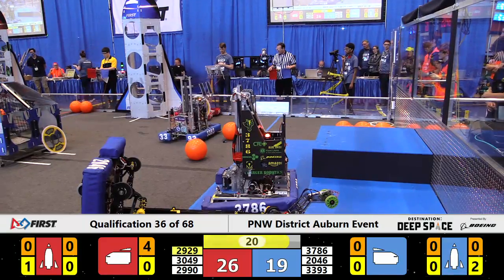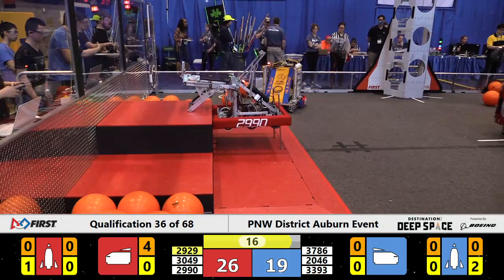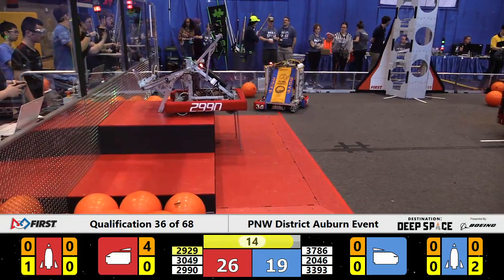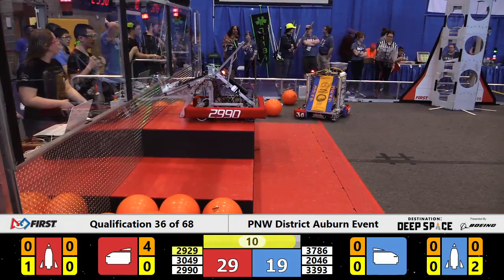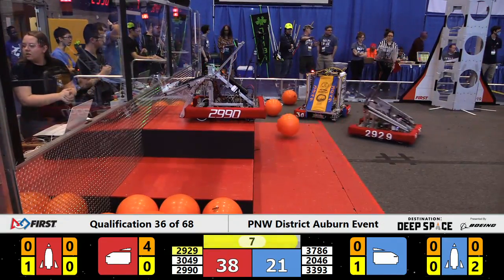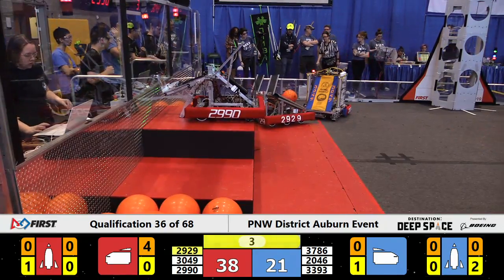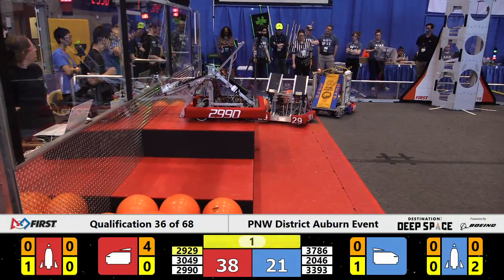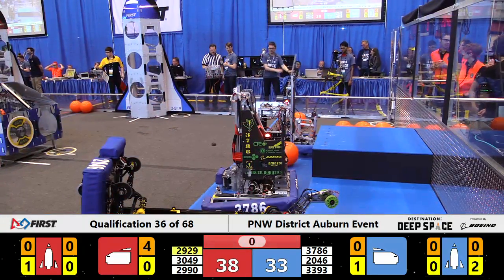2929 back playing defense against them. 3393 just comes out — looks like they're going back towards the HAB. Defense there. Extra piece of robot on the floor. 2929 comes back, runs sideways into the side of the cargo shuttle. 2990, Hotwire, parked up on level three of the HAB. 2929 trying to get on to level one securely as time expires in qualification match number 36.